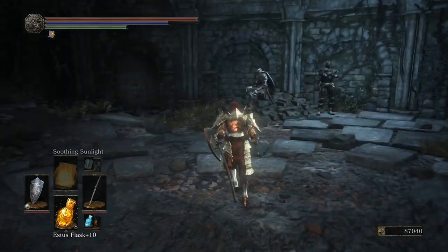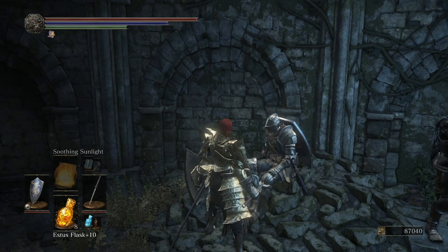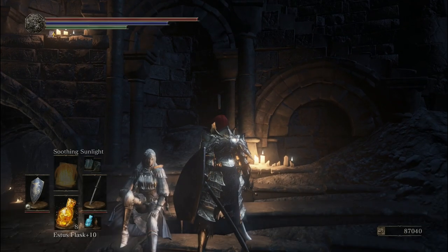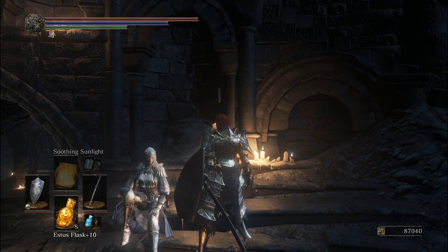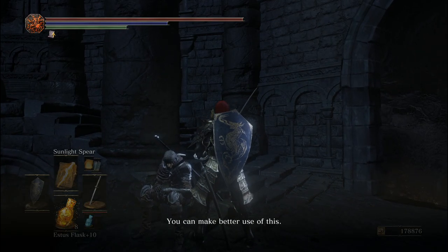Keep moving on until you find Anri and Horace at the Road of Sacrifices. Exhaust their dialogue. Head to Firelink Shrine to find Sirris here now — speak with her.